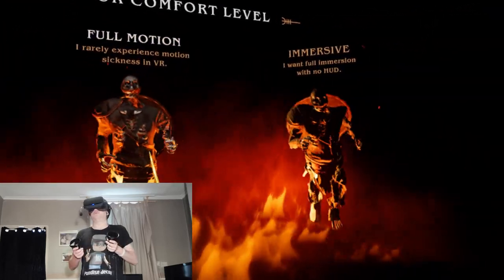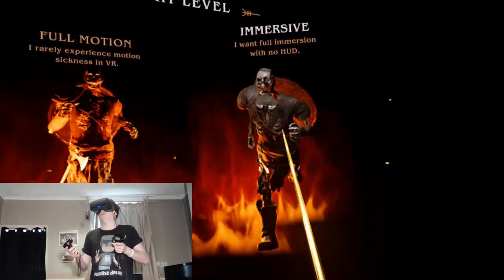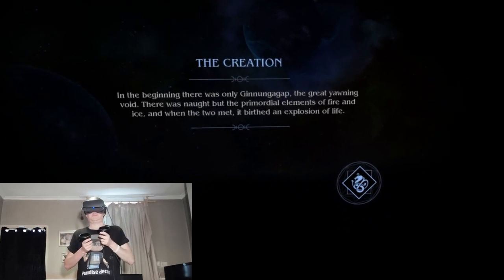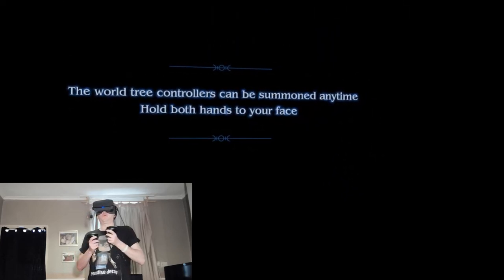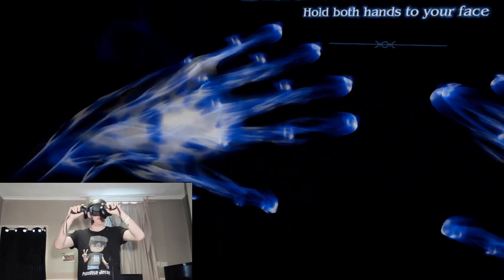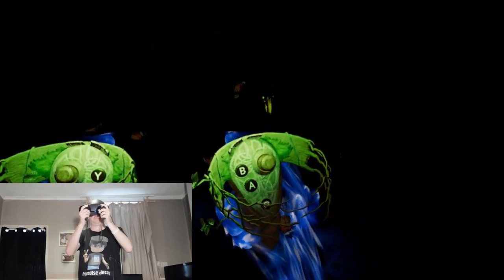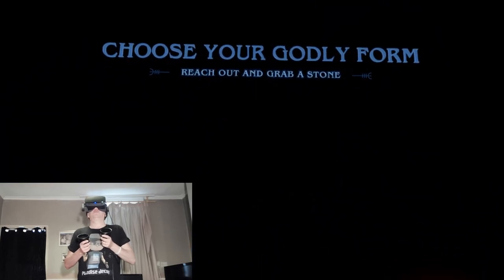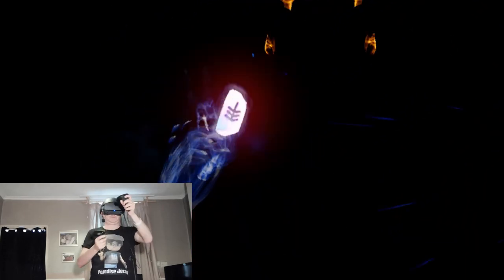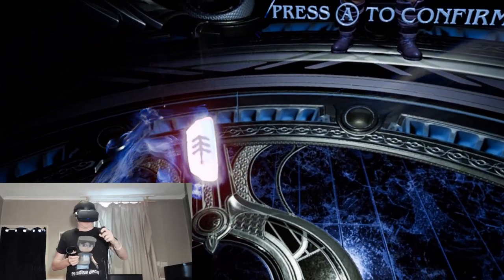For locomotion I'm going for full motion, and full immersion with no hood. Okay, this will be fun. The world tree — controllers can be summoned anytime, hold both hands to your face. This is spooky, I'm like a weird alien. Choose your godly form — reach out and grab a stone. Let's go for the Christmas tree symbol. Press A to confirm.